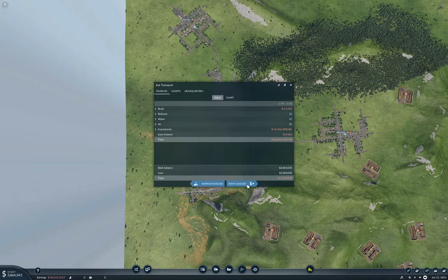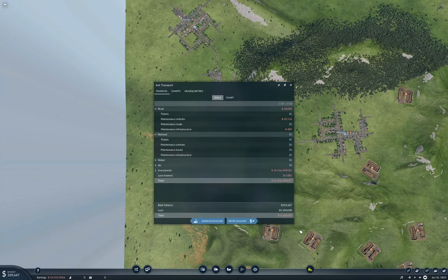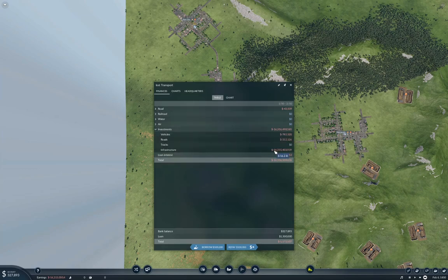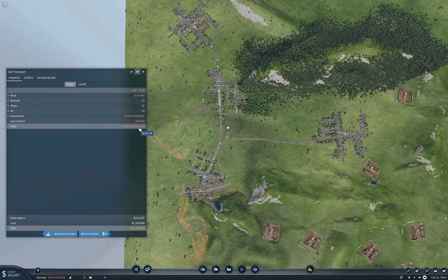We're going to repay a bunch of the loans so that we're paying less interest. This infrastructure cost here is from the map creation, so don't get too bothered by it — it's landscaping and stuff.